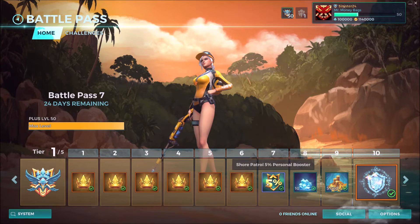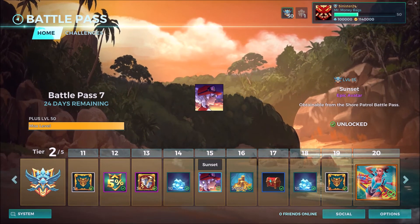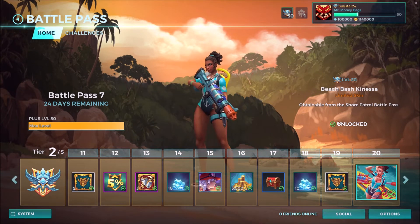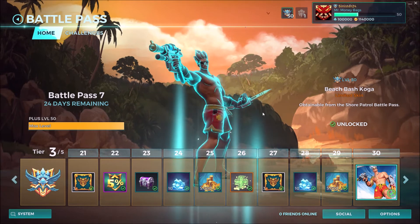In the second tier you get different challenges, more boosters, some crystals, gold, and Fearless Frontliner — they're going with the same poof animation for their legendary sprays. Level 15 you'll get a Sunset epic avatar. At level 20 you get Beach Bash Knessa, and they're just going to be recolors. Beach Bash Koga — that looks completely the same.